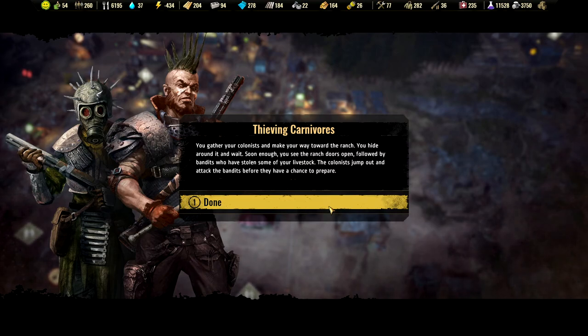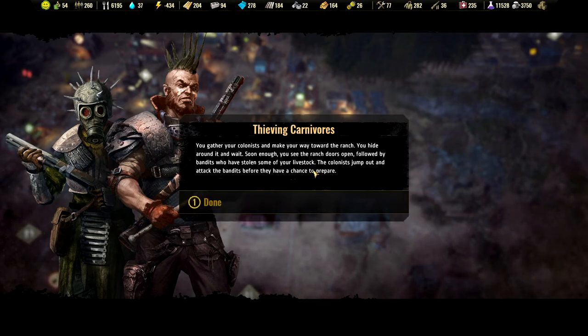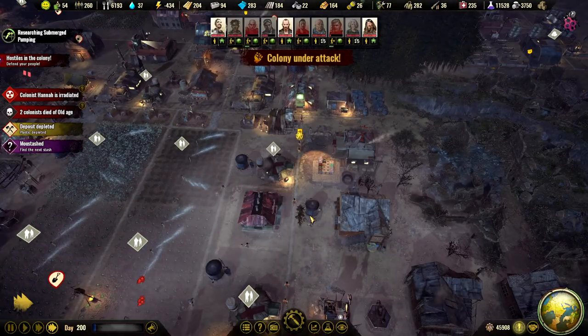You gather colonists and make your way toward the ranch. You hide around it and wait. Soon enough you see the ranch door open, followed by bandits who stole some of your livestock. The colonists jump out and attack the bandits before they have a chance to prepare.